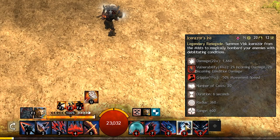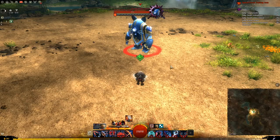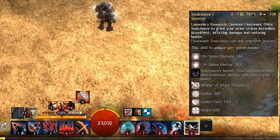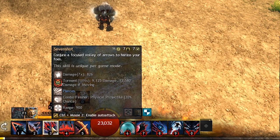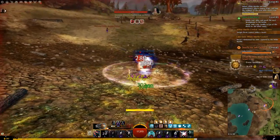After that, just use Icerazor and Heroic Command anytime they are off cooldown. If you find yourself in a hard fight, try to save your energy, use your elite Soul Cleave with Icerazor, and then follow up with your short bow 3 and short bow 4. This will increase your sustain and give you a lot of health significantly.